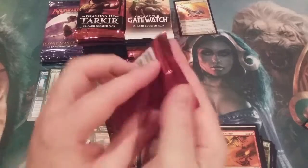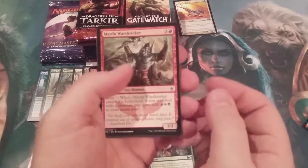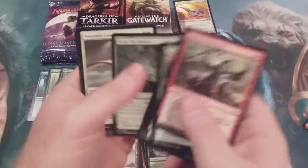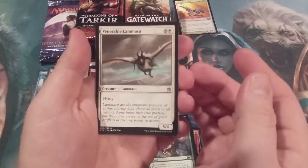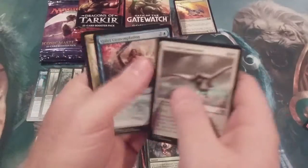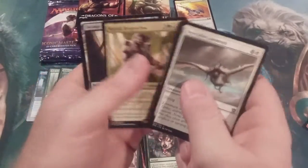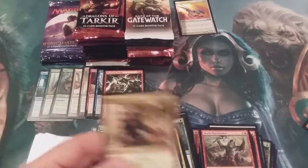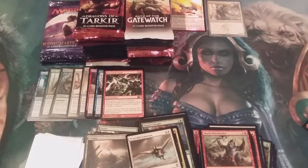Moving on to Khans of Tarkir. Can we get lucky and pull a Fetchland? Come on — we're here to celebrate, baby, we're looking for all the big ones. We got a Temur Charm, Quiet Contemplation, and our first Mythic: Sarkhan Dragonclaw. We got our first Mythic! We'll kindly put the Mythics up here with our foils.